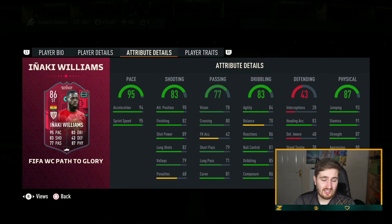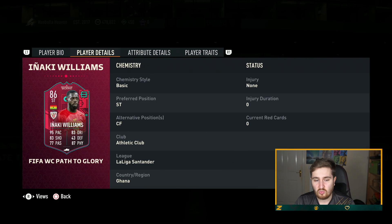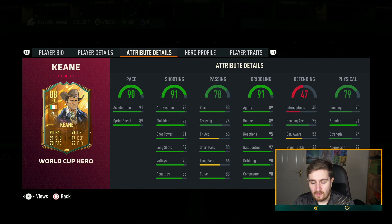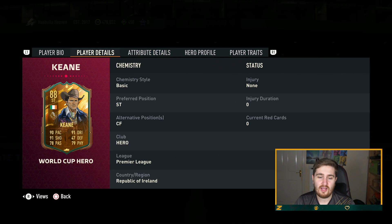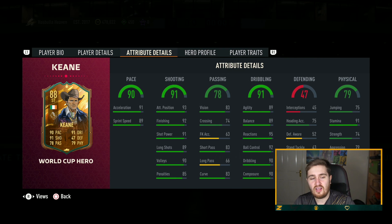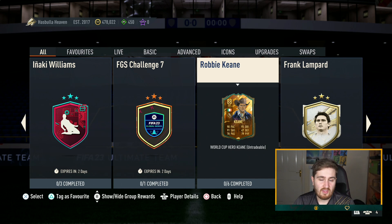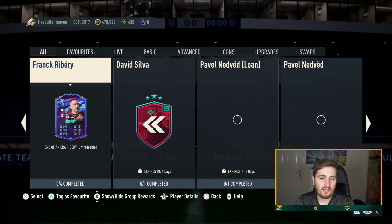Nack Williams - decent card but he's not going to get any upgrades, bad weak foot, not five-star skills - why bother? Robbie Keane is good but not elite enough that I'd definitely want to do the SBC. You can get him to 98 pace, 99 finishing, 95 shot power, but without five-star five-star and without perfect chemistry links, and at around 800k - which has probably gone up since the World Cup Heroes raised fodder prices - I wouldn't want to do him. But if you really like a card you can always justify it.